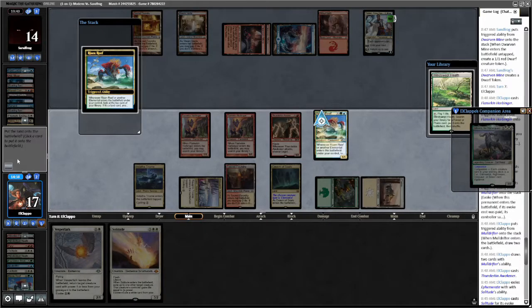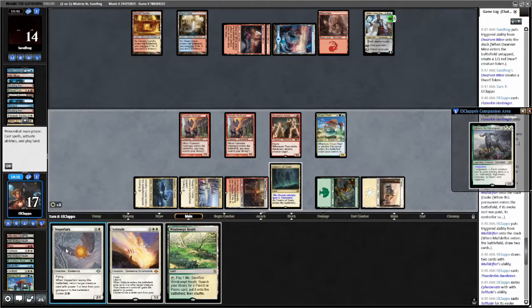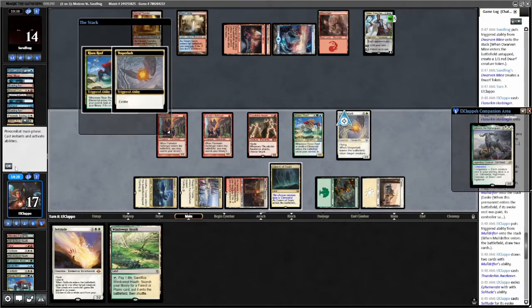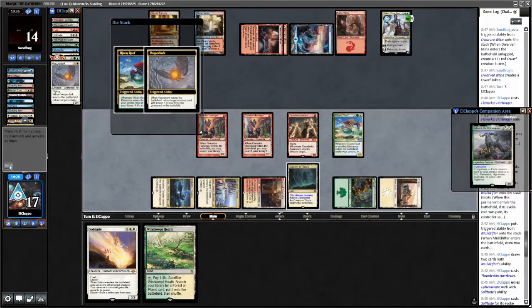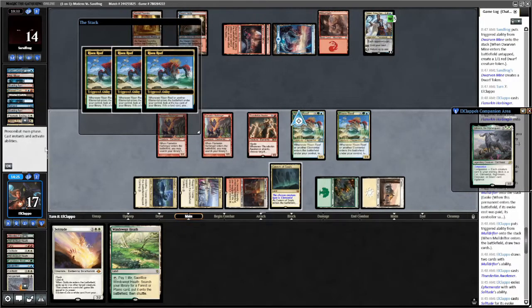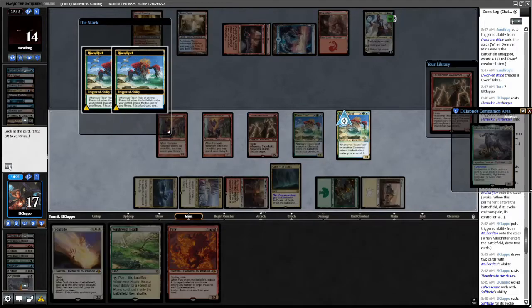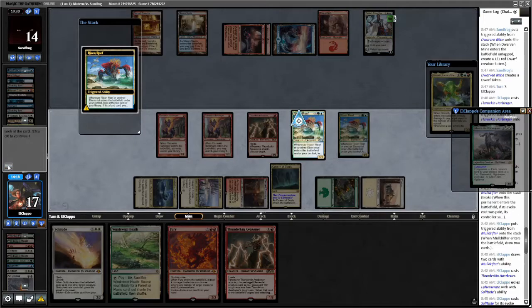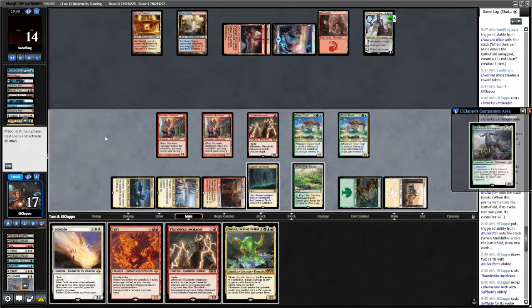I'll put this land into my hand so I have a land drop for the turn, then white-white — evoke a Vesperlark. Trigger — get Risen Reef back. Triggers — Fury goes to hand, Thunderkin Awakener goes to hand, Omnath goes to hand. Windswept Heath okay. Trying to think — is there a way we can kill the Teferi this turn without exiling this?